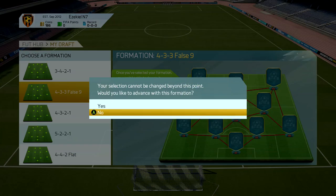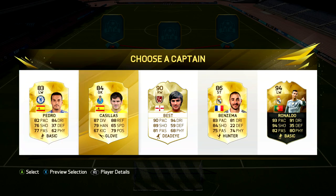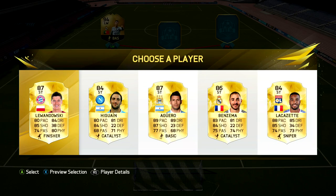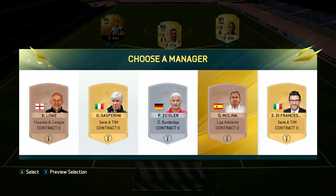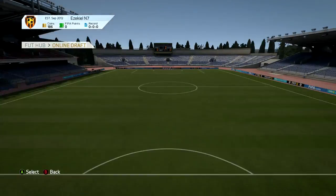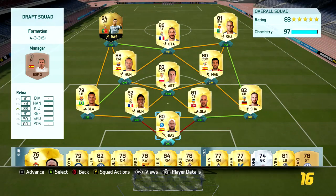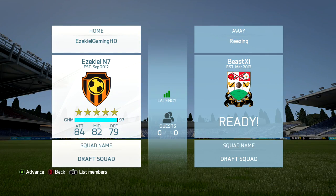Even though you've built a squad, the next thing you need to be doing is playing the draft. You can actually play the draft before you build your team because you might have more coins to spend afterwards - but this is just the way I've done it. Every account should come with a free token, which means you can enter the draft, lose your first game, and still get a couple of free packs completely free. You may not get anything great but you can discard those packs for maybe 2,000 or 3,000 coins, or get a few contracts to help through the first few matches.